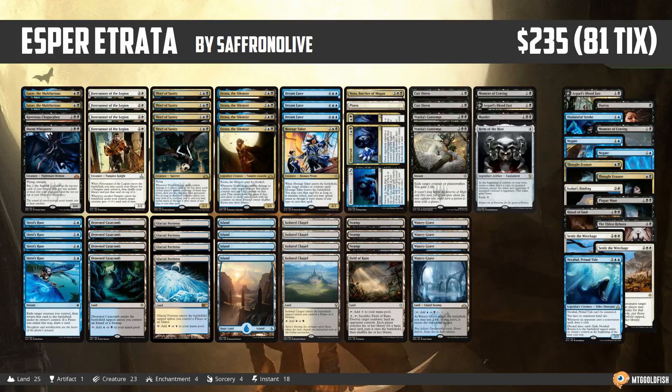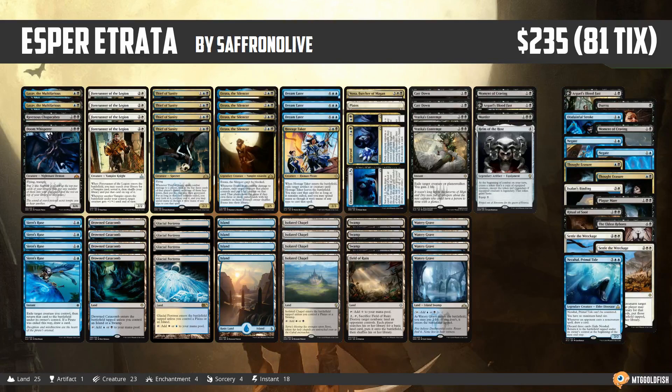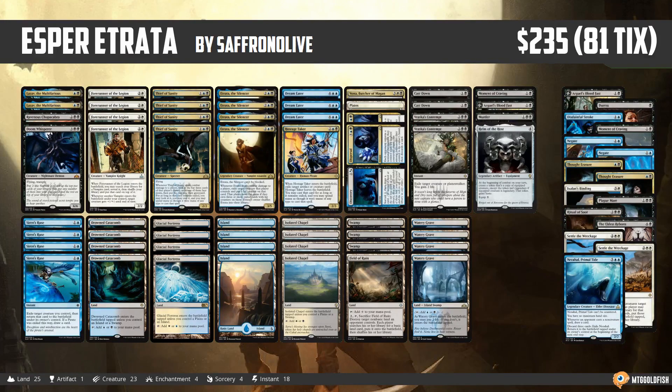So is this gonna work? I actually have no idea - I'm having a hard time judging how good Etrata is. I feel like if there's any deck that's gonna get some Etrata kills, it's probably ours, because we have four Forerunner of the Legion, four Siren's Ruse, not even including backup plans like Helm of the Host and Lazav. My biggest worry: if we run into a string of control decks, Etrata really needs our opponent to be playing creatures. Let's get to the gameplay!